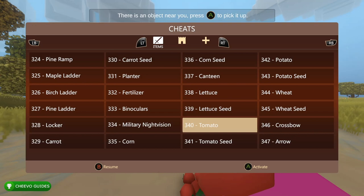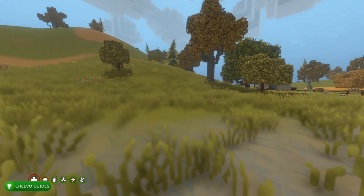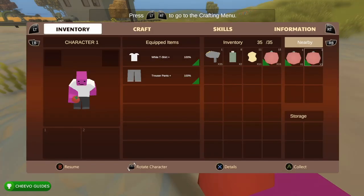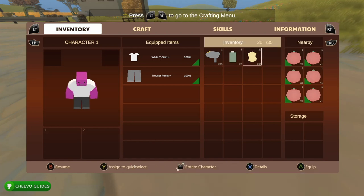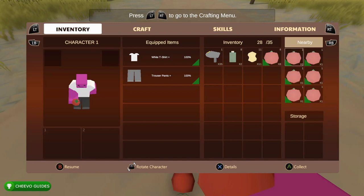Another one I got was spawning a bunch of tomatoes to get the achievement for picking up 100 items. All I did was drop them and pick them up, rinsing and repeating until I got the achievement. The achievement trackers work, so you can see how close you are by checking your achievements. Important note: if you pick up a group of 15 tomatoes together, it only counts as picking up one item — so it's better to pick up individual tomatoes separately rather than grouped.